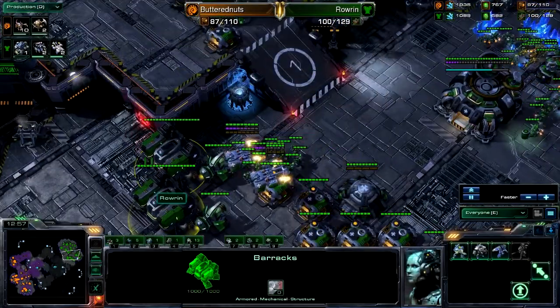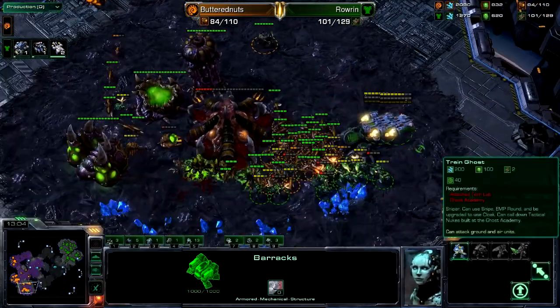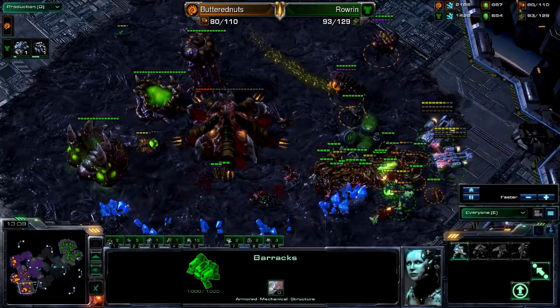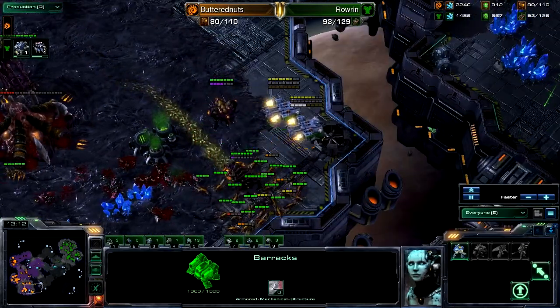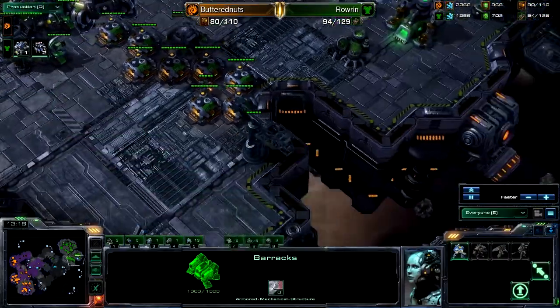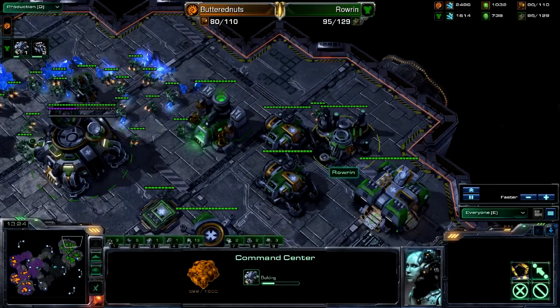Here come the Roaches, the Infestor's out. It can land a Fungal — and nice Fungal, it actually does. That's going to burn a lot of energy off of these Medivacs and get these Marines down to lower health. But he needs to attack with all of his units — he needs to bring back all his units and attack these Marines at once. This is doing too much damage. Meanwhile, we have lots of Barracks down, and Rowan's kind of forgetting to macro at this point, focusing a little bit too much on micro.